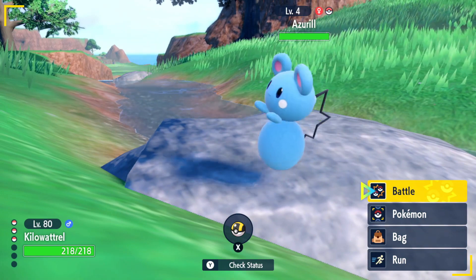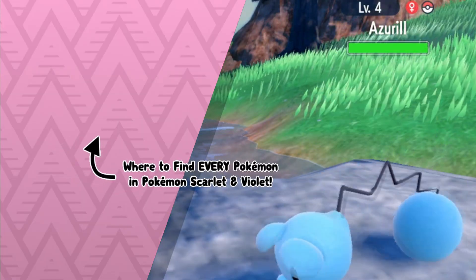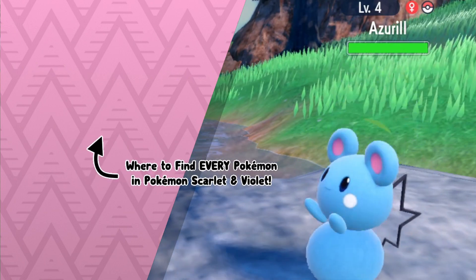So that's how you find Azurill in Pokémon Scarlet and Violet. If you're interested in more free of fluff video guides like this one go ahead and click the playlist on screen now. I hope you enjoyed the video and as always, Techno's out.